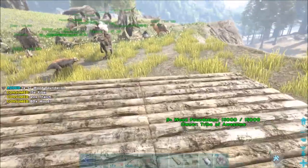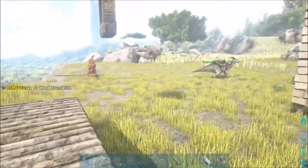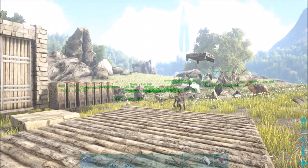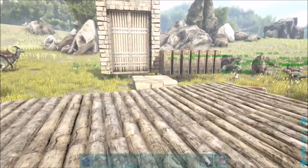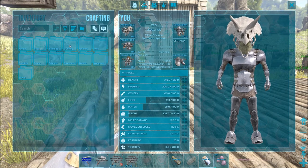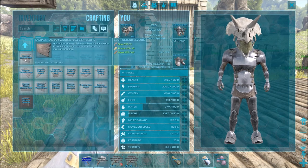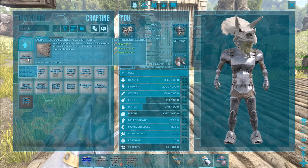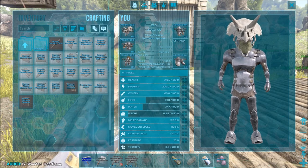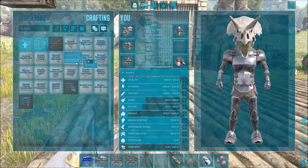I'm pretty much just going to do only foundations in S plus and then everything else will be normal, so in case it happens again — of course if the foundations go, everything else will go too — but for building purposes, being able to build on non-flat areas is the only reason why. Let me navigate to the non-S plus building stuff. Of course we need one doorway, one door — so we'll go with one door.